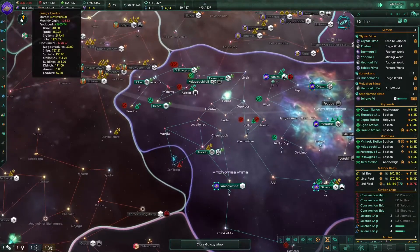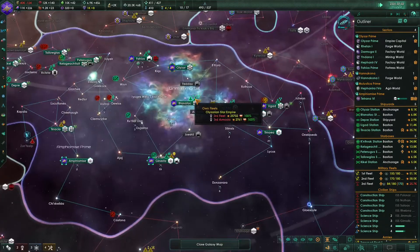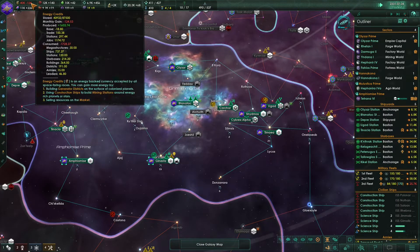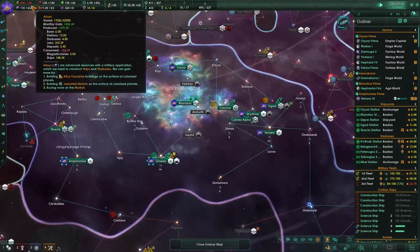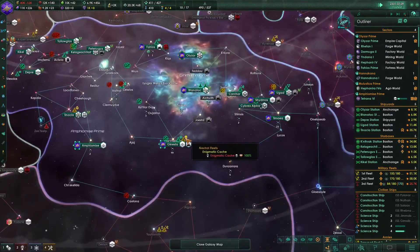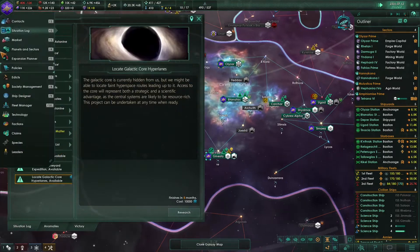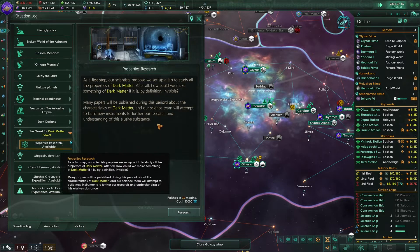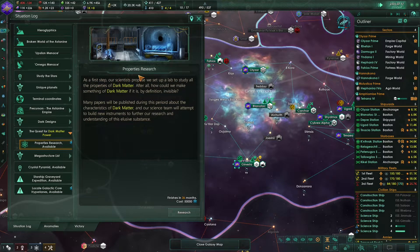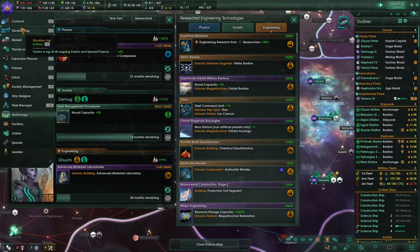Oh my god - we are losing even more energy credits now. I don't know if I can fix this actually. That's so bad. Let's have a look at our special projects. Let's maybe research this special project about the properties of dark matter. Let's do that.